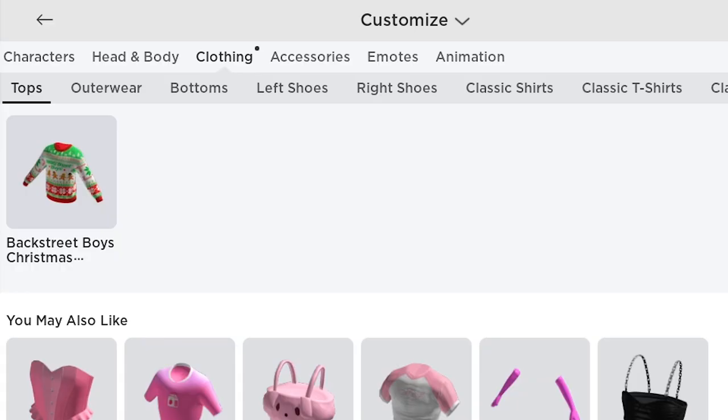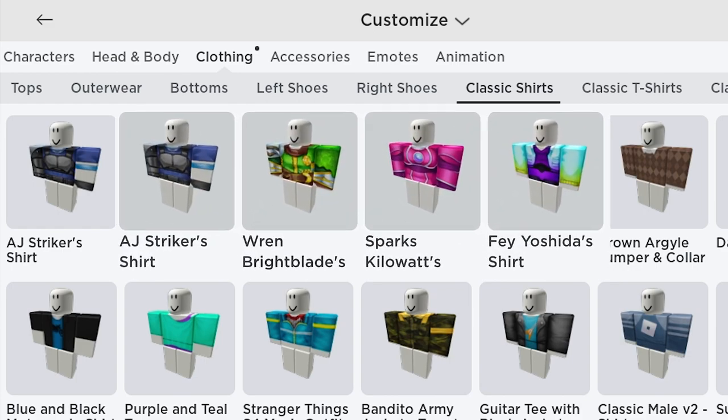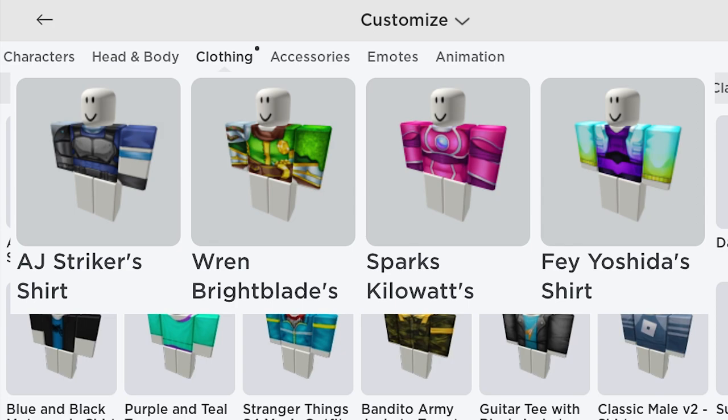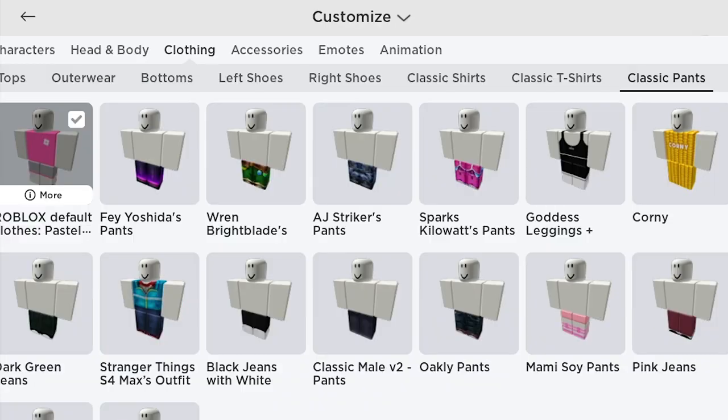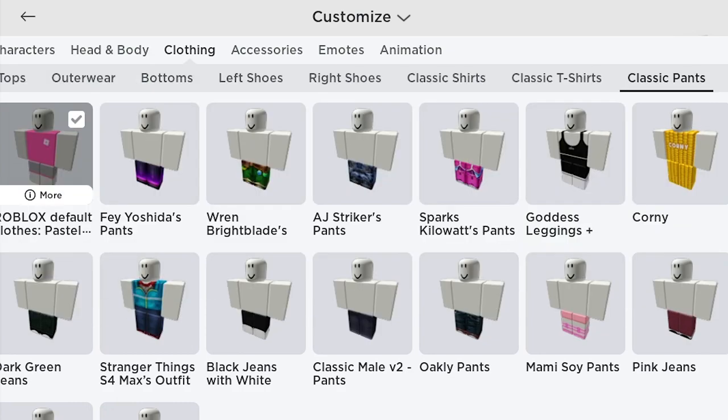Go to clothing, under classic shirts — you will get these four champion shirts: AJ Striker's shirt, Sparks Kilowatt's shirt, Ren Bright Blade's shirt, and Fei Yoshida's shirt. The second batch are also at clothing, under classic pants — you will get AJ Striker's pants, Sparks Kilowatt's pants, Ren Bright Blade's pants, and Fei Yoshida's pants. Let's try them in pairs!